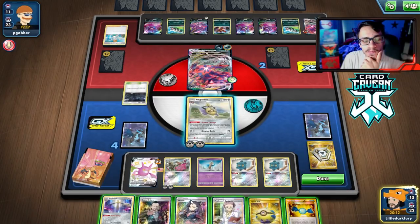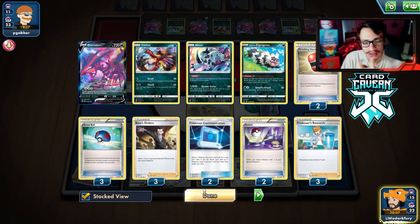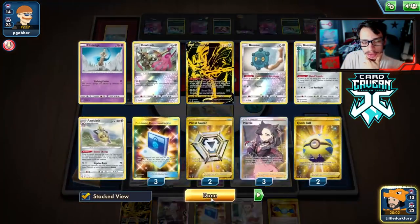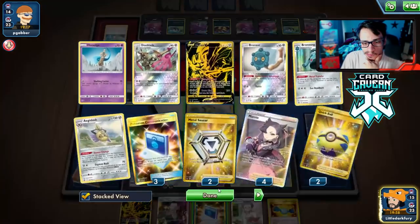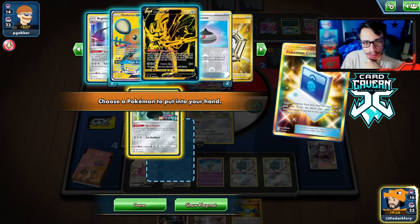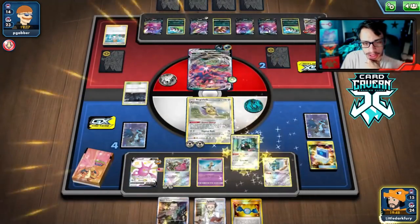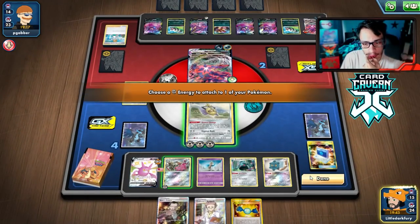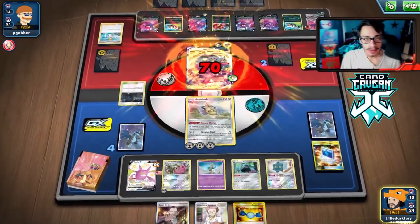Getting into our second match. We lose the coin flip so we go second, and we get a Bronzor/Aegislash or Honedge start. We'll open with the Honedge and try to prep Bronzor. They're playing an ADP deck — they got Zacian and energy on turn one. That's not great for us.